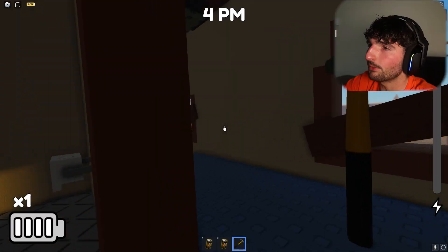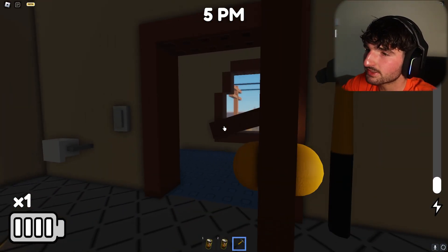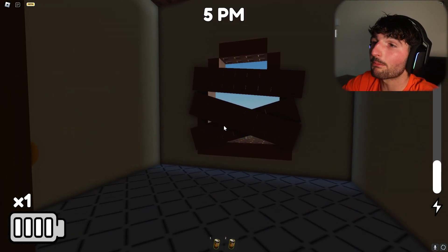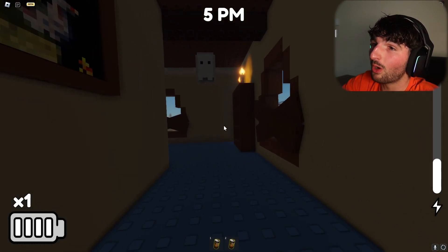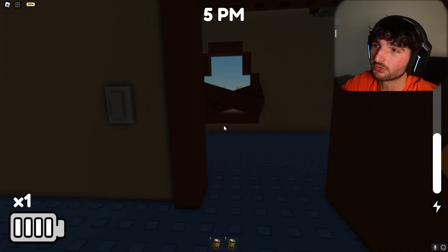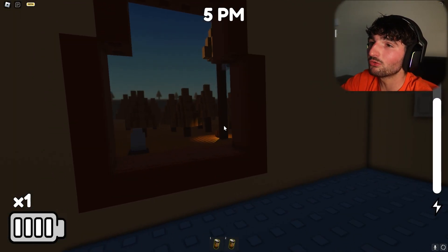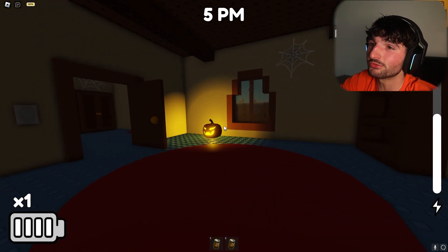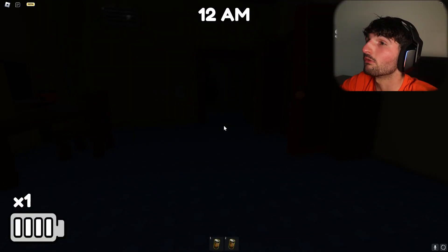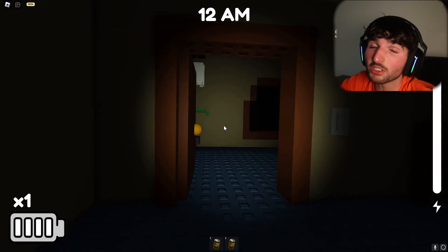We got all the upstairs windows with one board each and we're putting two boards on each now. The bathroom is maxed out, two on each upstairs window — this should give us a better chance of survival. We're gonna patrol down here; there's nothing on these windows downstairs. If he breaks the glass and jumps through it's over, but we're sprinting in circles watching for him. It's 12 a.m.